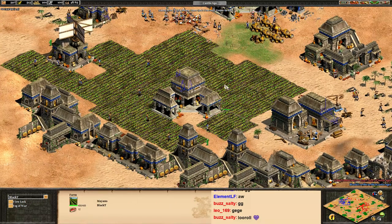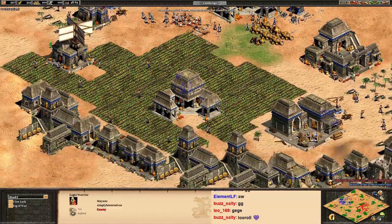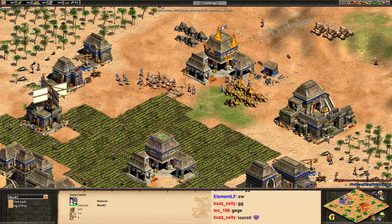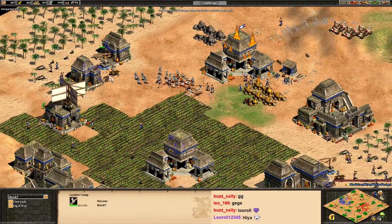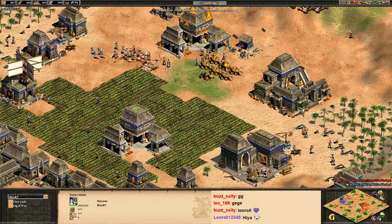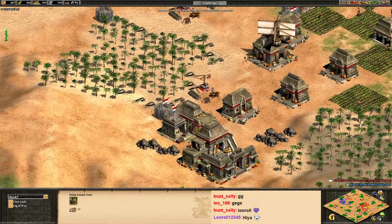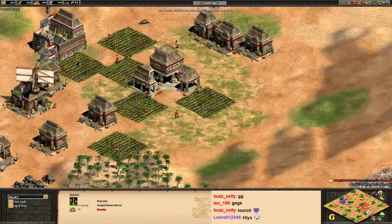The second mistake was we were too late to get into the archer transition. We seeded too many farms — I think we had five farms, we should have had probably three. If you saved the 120 wood, it would have allowed you to get two ranges up much sooner. I would have put more villagers onto the first lumber camp so you didn't have to spend 100 wood on the second lumber camp in the back. That way we could have got the archers out faster.